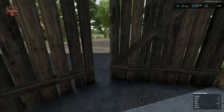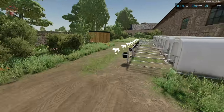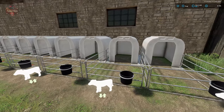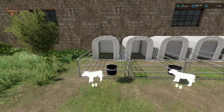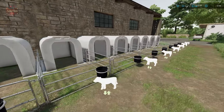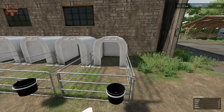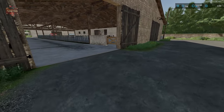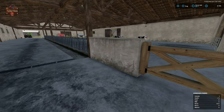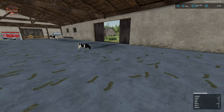On the side of the cow barn we also have some calf igloos, and this is going to be specifically for raising or rearing the calves from zero months to 12 months. At that point we can transport these calves, once they have become heifers, back over to the animal trigger and place them into the main barn.